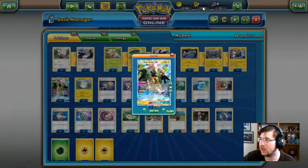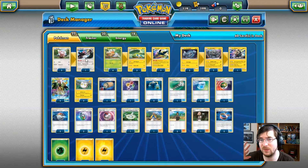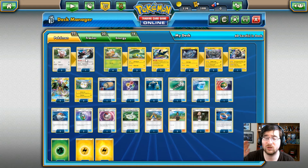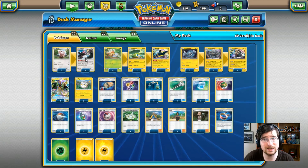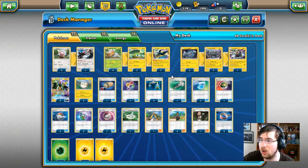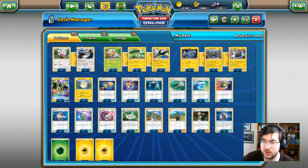Here is the remainder of the deck. Remember, this is a Theme Deck format. You can get this tin from purchasing the Tapu Koko GX tin, and the Tapu Bulu tin will give you a Tapu Bulu deck as well. So you guys can get all these wonderful things on the game.